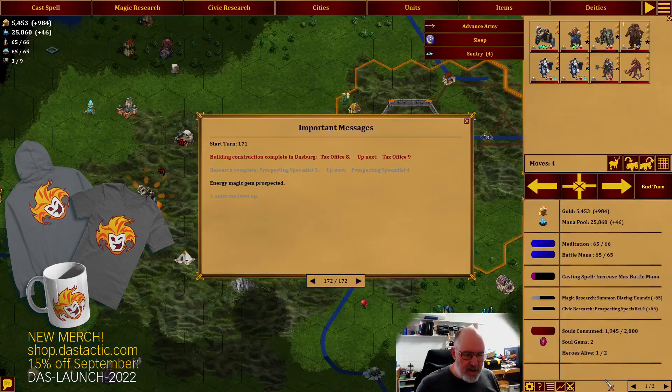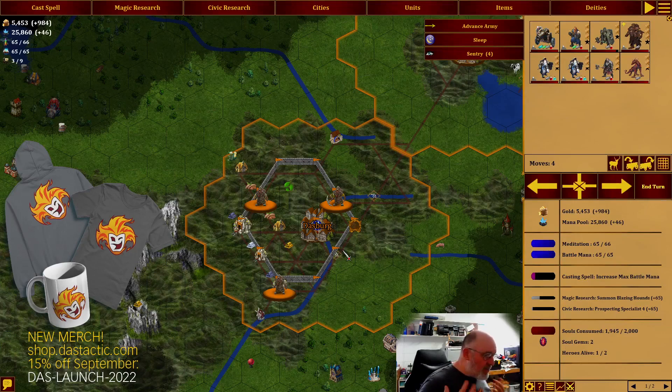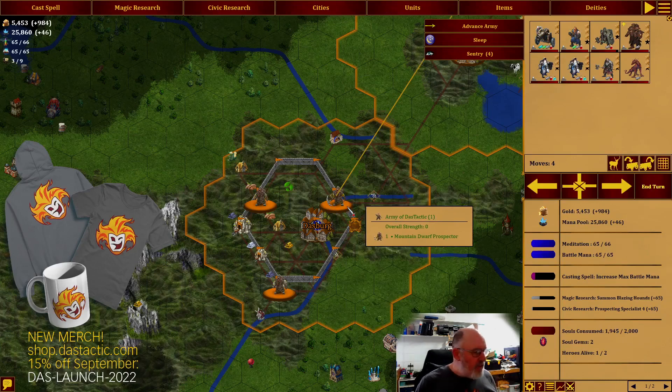Prospecting is going to be quite important to us. Not only do you find goods and items as you go through, but we've found ourselves an energy magic gem back at Dasberg. It's turn 171 so we're certainly into the middle game now. The prospector right there is looking around this particular area and he found an actual magical gem, which can then be used for different sorts of things.